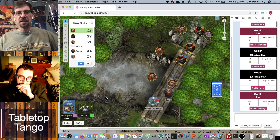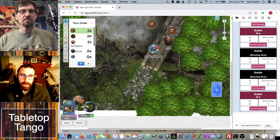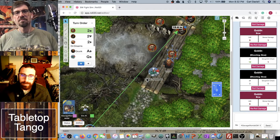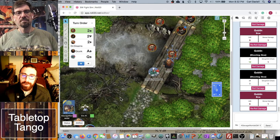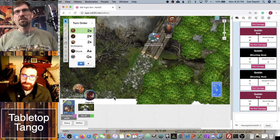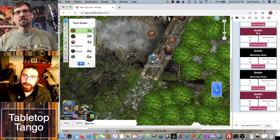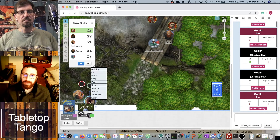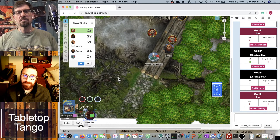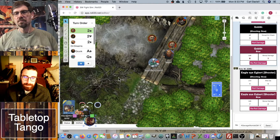Marksman basically ignores up to two points of attack penalties — like a mini aim. So she's not going to move and then use marksman. She'll shoot the orc first without the multi-action penalty. That's a hit — seven damage. The orc has toughness eight, and we need to check his armor. This would be a long bow — checking the book: 2D6, AP one.